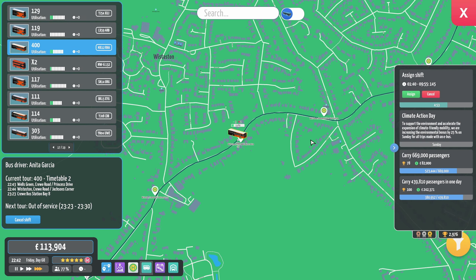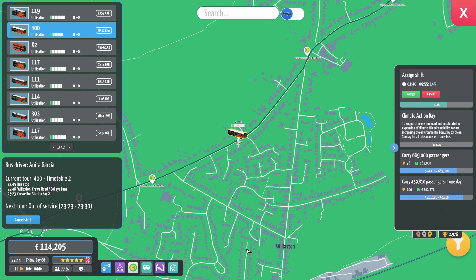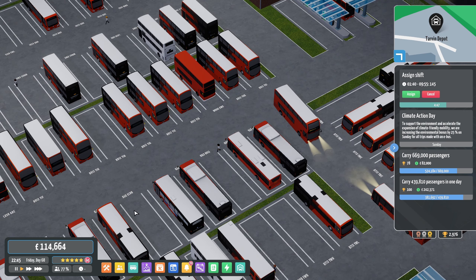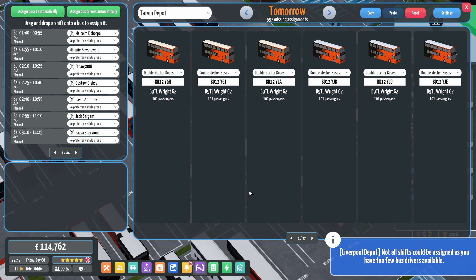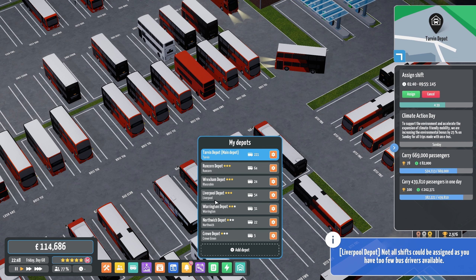A bit of a weird one — people seem to... one, four, five. We need to assign for tomorrow, I haven't done that yet. Liverpool — we don't have any bus drivers! How did that happen? New route in Liverpool, of course.